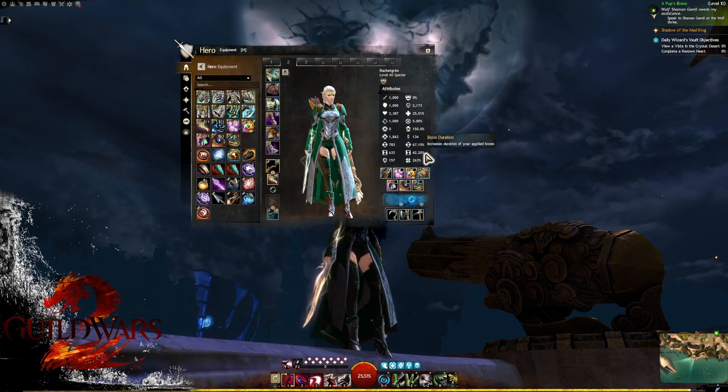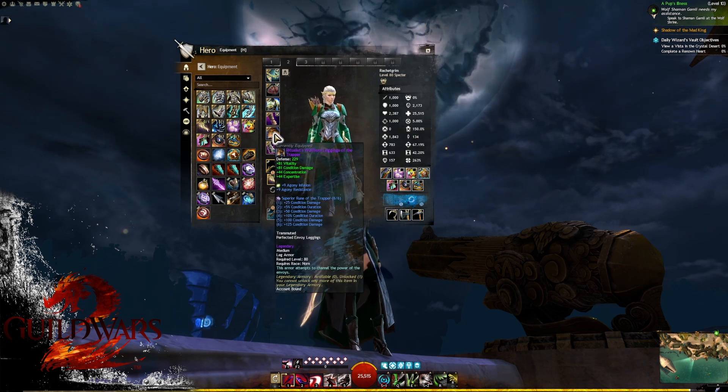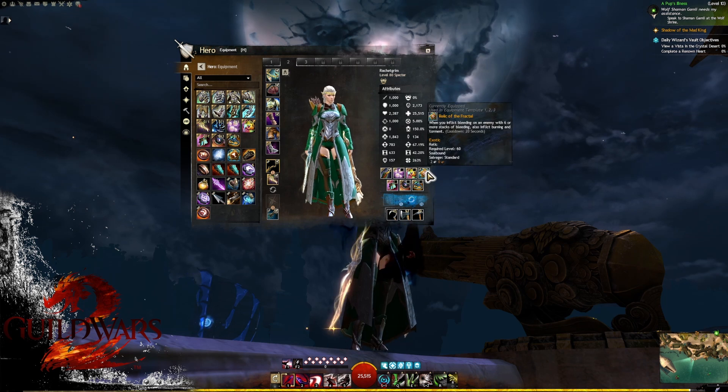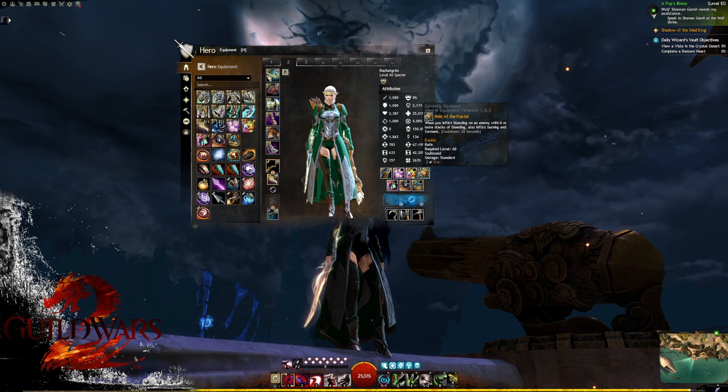We can always push boon duration up by changing sigils, food, and utilities, but 42 with good stacking should be plenty. For runes we want Rune of the Trapper — the extra damage and condition duration will help us cap some important condis. For relic we want Relic of the Fractal, which has been shown to be the highest DPS relic.